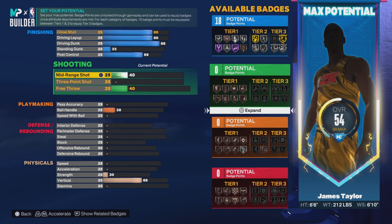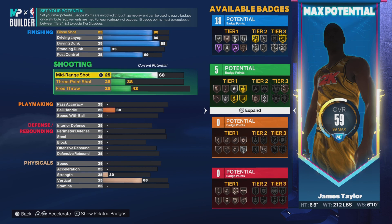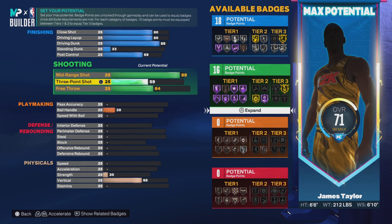Okay, anyways — mid-range. In honor of Kobe, we can bring it up to at least an 89. Three-pointer — I wanna say a cool little 85. 'Cause y'all see right there we get Gold Green Machine, Silver Limited Range, Silver Asian 3.